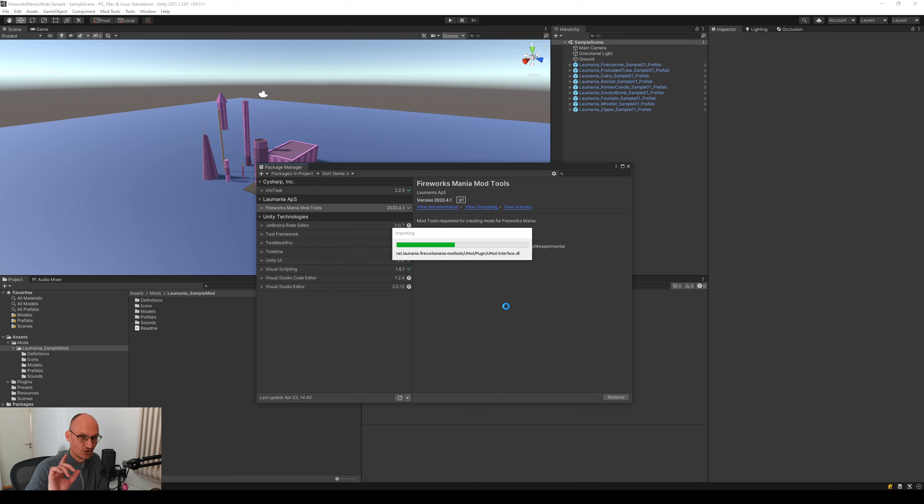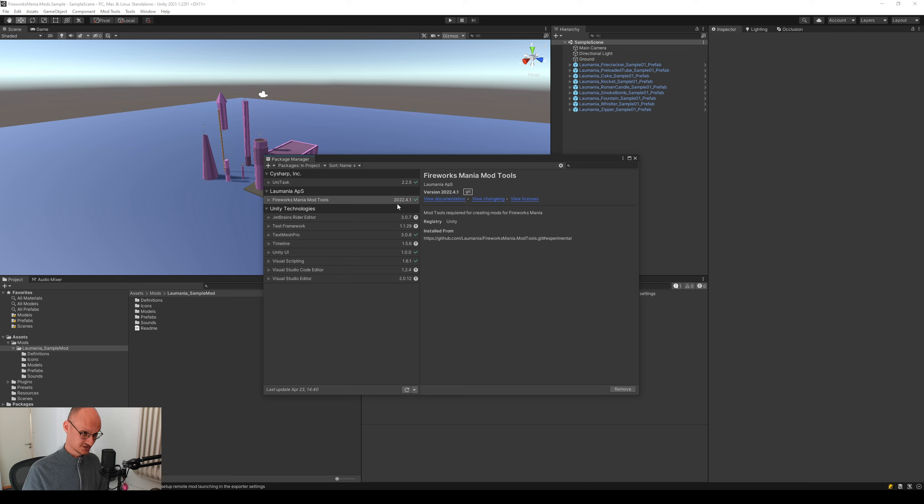While it installs, a little bonus info: hopefully soon we can upgrade the Unity version to one where you don't have to paste in the URL every time you update the package. Newer versions of Unity have a feature where you can just hit an Update button in the package manager — pretty neat. You'd still have to paste the URL to switch to experimental and back, but not for regular updates. I haven't switched Unity versions yet due to some graphics issues with my game, but more on that later.